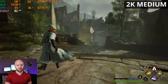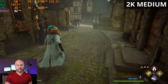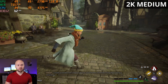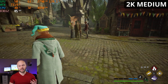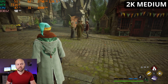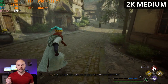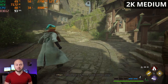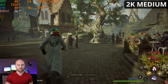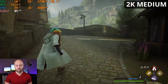At 1440p medium settings running around Hogsmeade we're getting between 85 and 95 FPS — very playable and respectable. But we still dip down to 55 FPS at times. The performance overall in this game is actually lacking even after a couple of patches, and I don't think this is a hardware limitation. The 4070 Ti and 5800X are both capable; this points to poor game optimization. On medium coming up these stairs, instead of dipping to the 50s we're dipping to the 60s — not as bad, but still a noticeable dip.